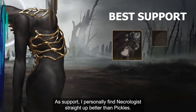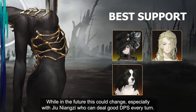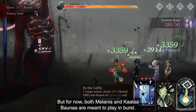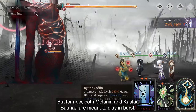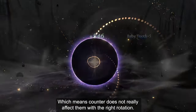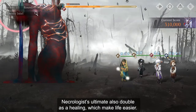As support, I personally find Necrologist straight up better than Pickle. In the future, this could change, especially with Jiu Nianzhi who can do good DPS every turn. But for now, both Melenia and Calabona play in burst, which means counter does not really affect them with the red rotation. Necrologist can provide much better damage boost for the team, and Necrologist's Ultimate also doubles as a healing, which makes life easier.